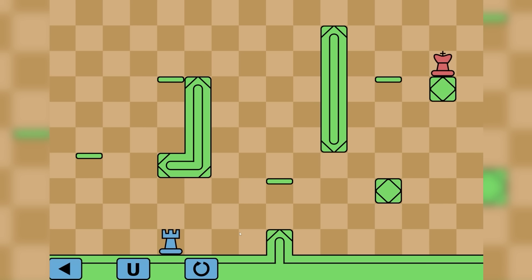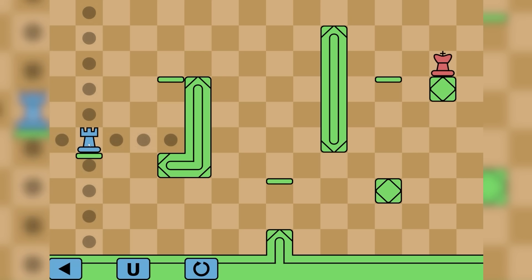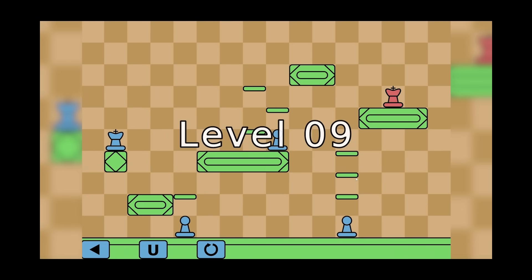Mr. Rook, the castle. What are we doing here? What are these platforms? Oh, we can jump up to platforms if we're under them - that's quite useful. So we can go to there, then go to there. Nice, this is good. I'm getting achievements like anything as well.